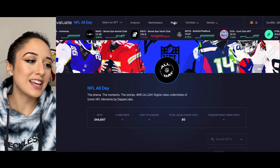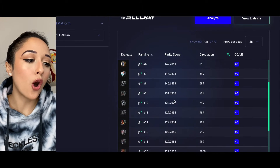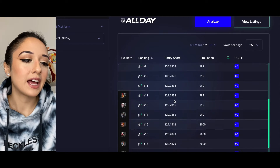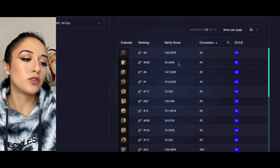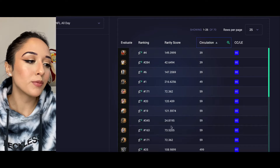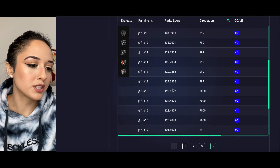If you click on this and then click on rarity up at the top, you can actually see all of the moments that have been minted onto the blockchain and you can sort by circulation count as well. If you want to see what all the legendary moments look like, you can click into them and also watch the legendary moments for some of these other moments.